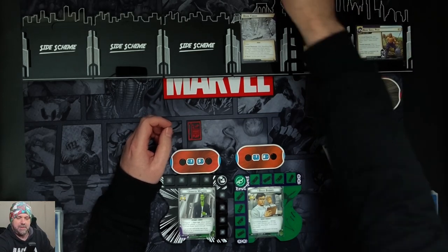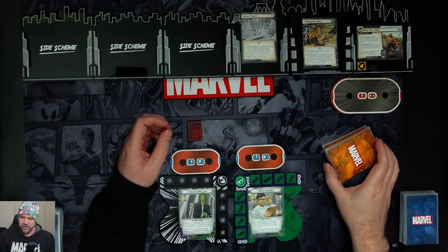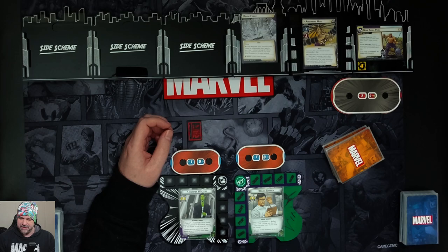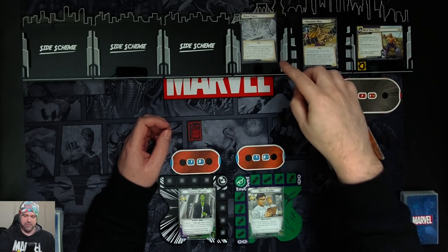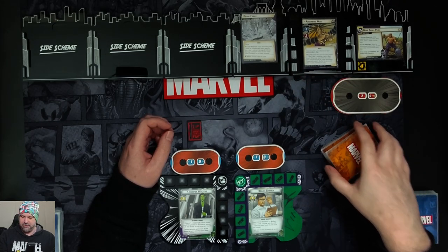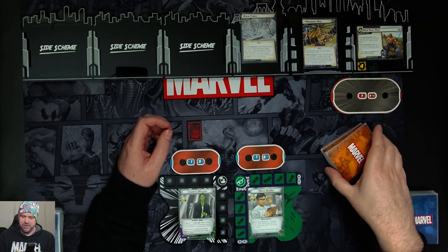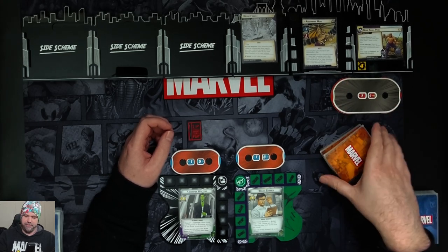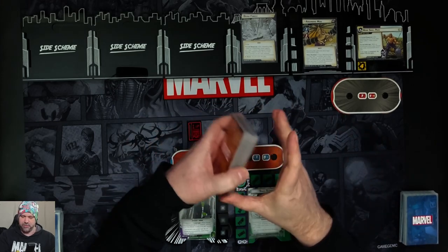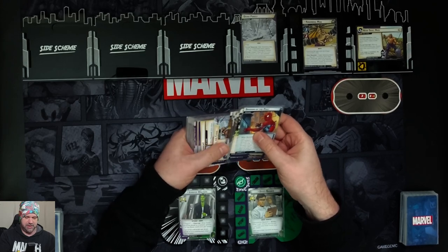Comes in with two threat per player to begin with, so four threat. Forced response after resolving step one of the villain phase: place one delay counter here. Forced interrupt when an environment enters play — discard the other environment card in play, so we'll keep discarding environment cards when we get a new one. Absorbing Man himself has a scheme of two, attack of two. He gains the trait of each environment in play, and we have a when-revealed effect to find Super Absorbing Power and put it into play.